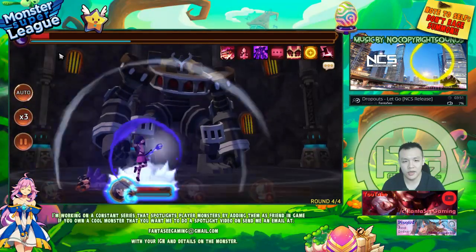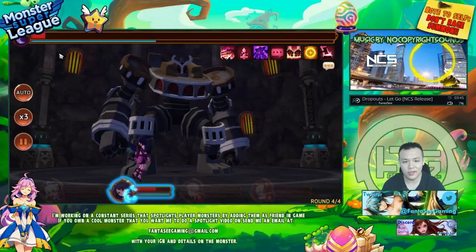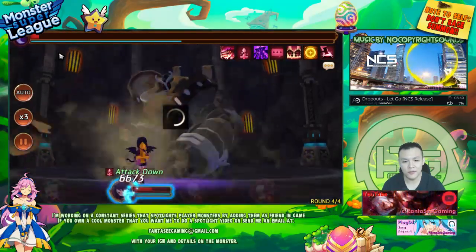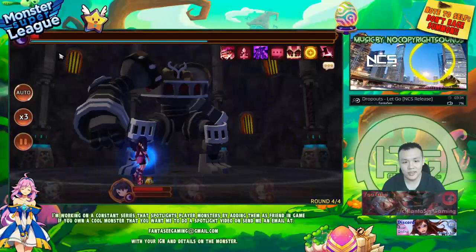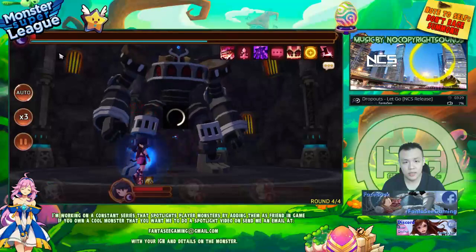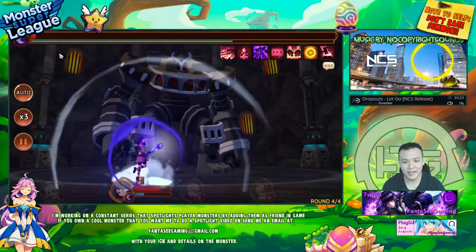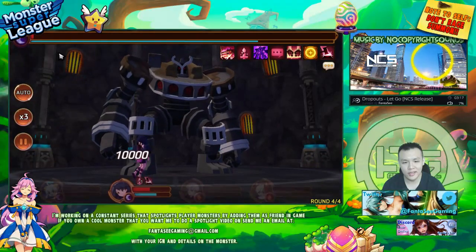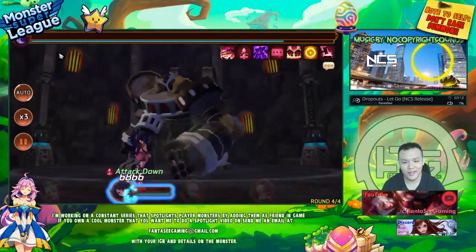Before I wouldn't worry too much if Cupid was on triple HP because he's an aggressor and can at least do some damage. But my Sea Star is dead. He's not doing too much damage — this is really sad. He still does some damage if he crits. The retribution is going to start now — come on, keep critting. Cupid keeps getting attack down.